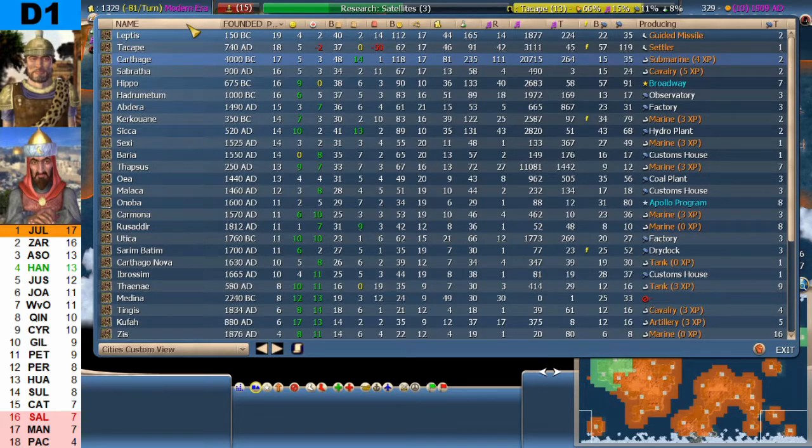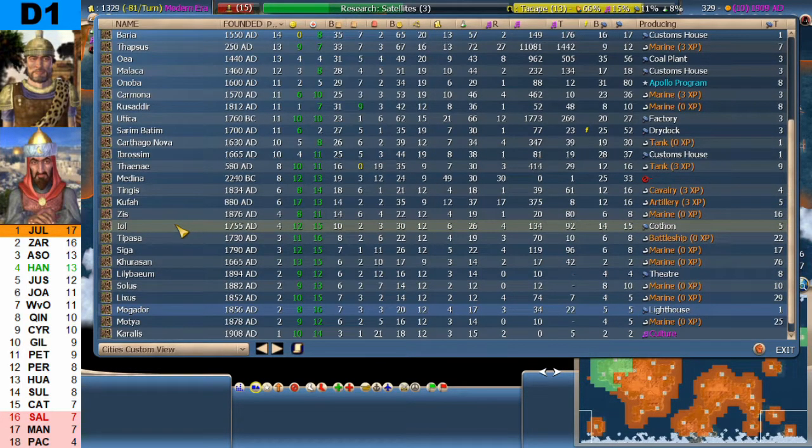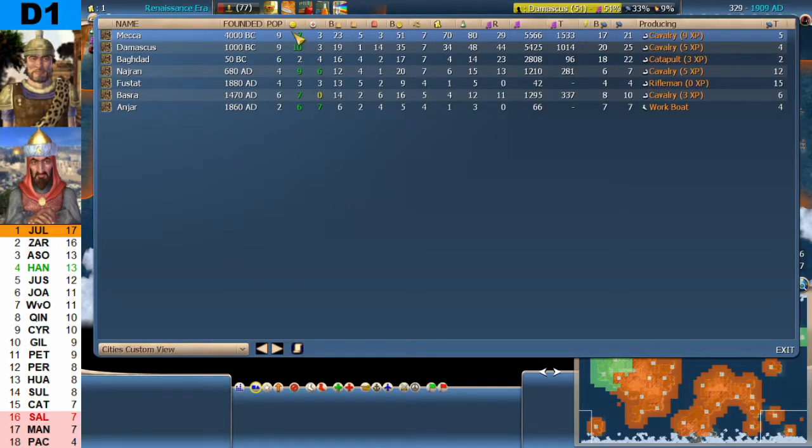Seas is the last city on page 1, a Pop 4 city. Page down to see Yul as the first city on page 2, with cities continuing down to the bottom. Saladin has seven cities: Mecca and Damascus Pop 9, Baghdad and Basra 6, Nashra and Fustat 4, and Anjar 2. They are happy and healthy but have low base food, low base commerce, and low production — though building military units for the most part, with the exception of a work boat.